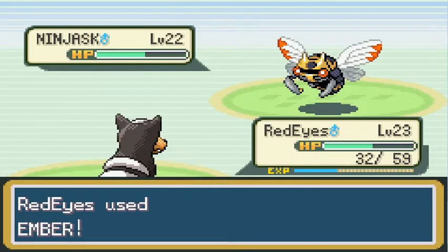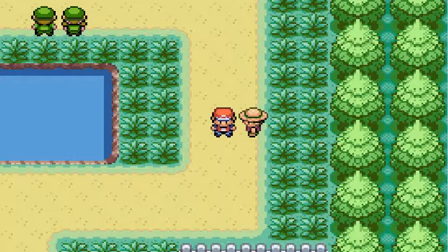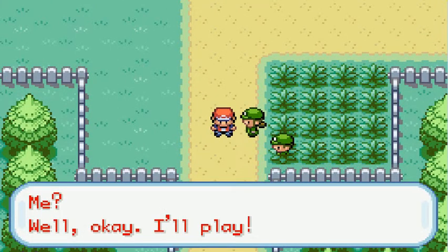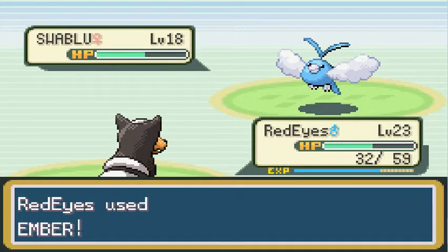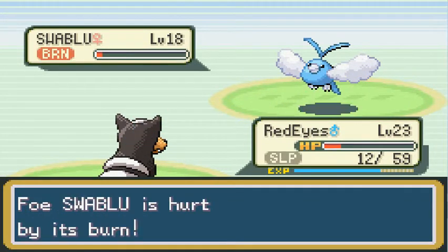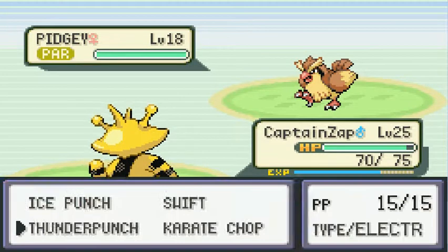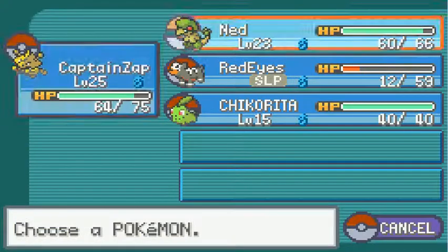This guy is not a threat in this game. In the main games he has a Butterfree that's high leveled and has all the status condition moves. It is possible to skip all but one trainer on this route — I showed that off in the Leaf Green run already. There is another reason I am doing this at super speed — I'm grinding Red Eyes a little bit.